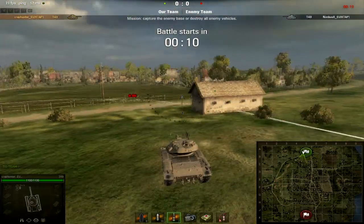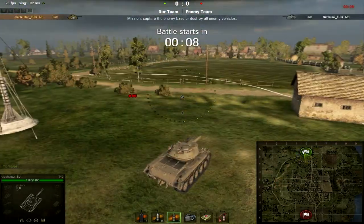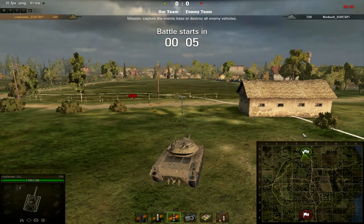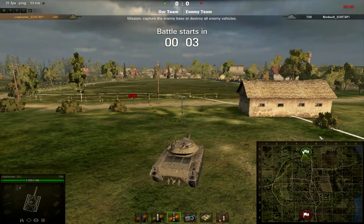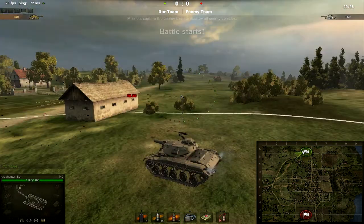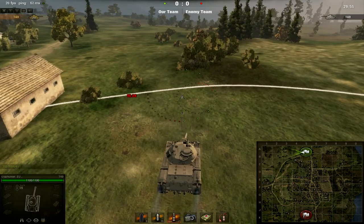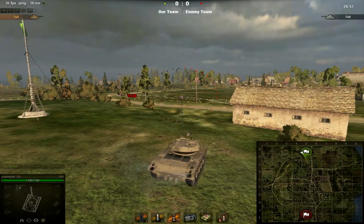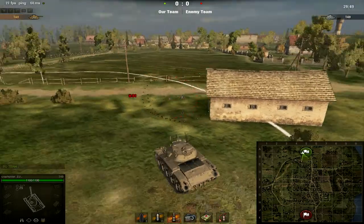So here we are on the new Murovanka map, and as you can automatically see, we've got ourselves a new spawn point. So instead of being right next to the forest, myself and Nimbus are here to help with the map exploration. There's a little bit of lag. He is over by his command point. As you can see, there's a much better access to both sides of the map now, so that way teams have a lot fairer advantage.